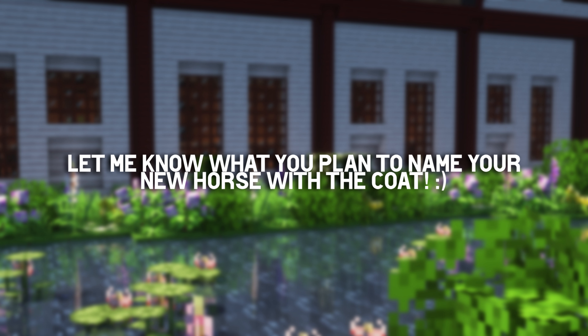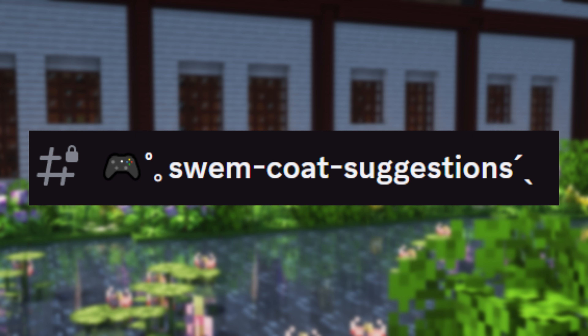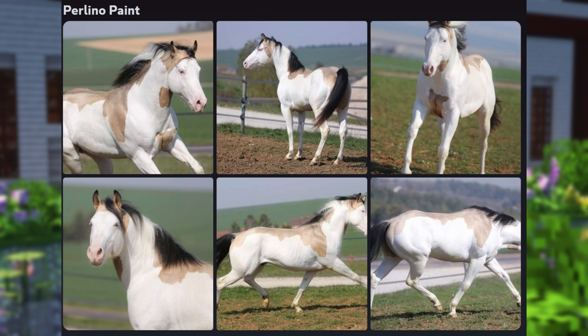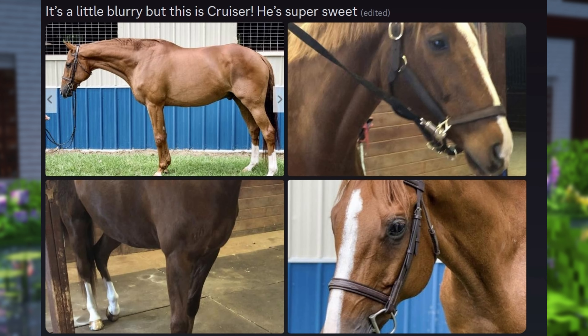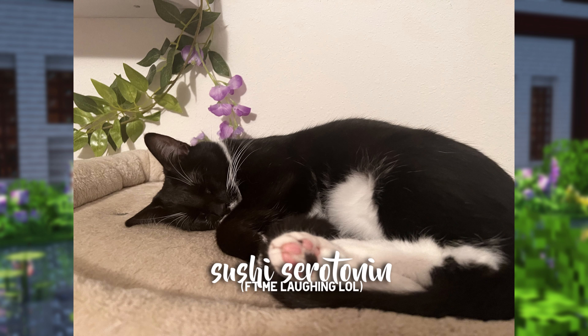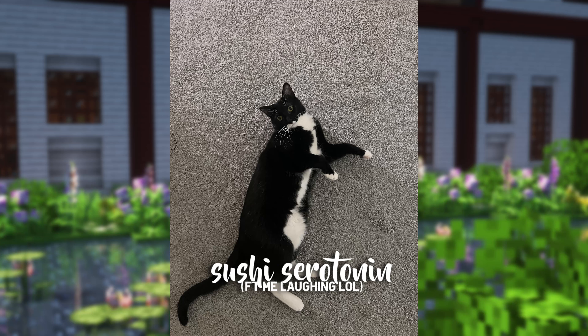Now that you have two new swim coats to enjoy — what do you guys plan on doing with these, and what do you plan on naming them? I'm always excited to hear your names. I've also put a swim horse coat channel in my Discord where you can suggest horse coats for me to add to the game with Dragon's help, or even my own doing once I learn how. This can be your own horse, one from Google, Pinterest, or even magical-type horses. I hope you guys get to see your own coat in SWIM someday. I promised in my last live stream to give you some sushi serotonin — I hope you enjoyed that! Stay healthy, safe, and hydrated, and I'll see you in the next video or stream.